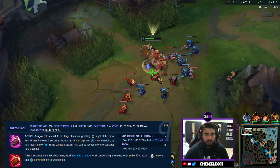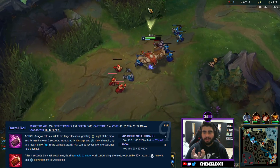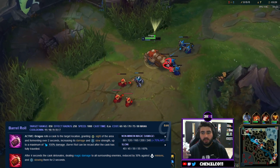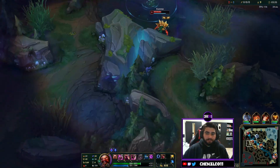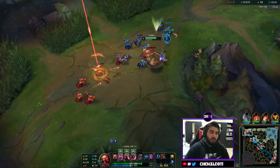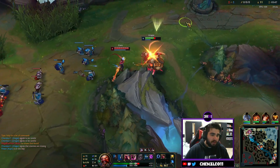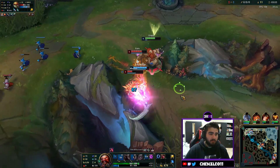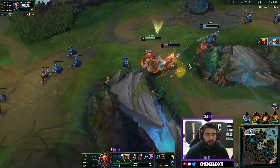Barrel Roll is very simple. Gragas throws a barrel out — it goes on the ground, gives sight, and it's fermenting. You can then recast it and it explodes doing damage. It also slows on explosion. After about four seconds it'll detonate regardless. It doesn't do more damage the longer you leave it, so if you can throw it on top of them just pop it straight away.